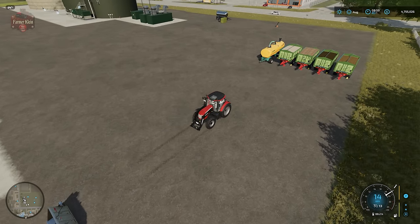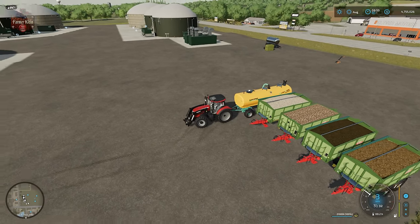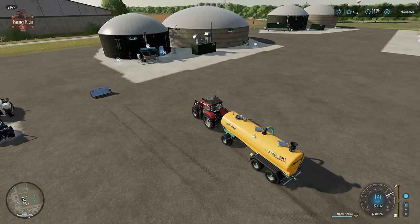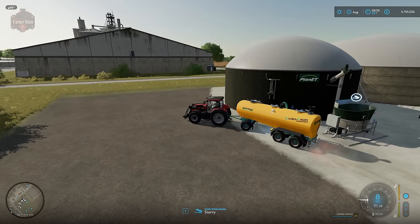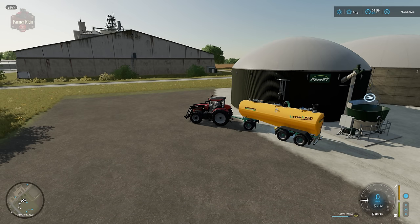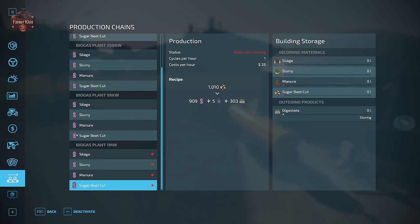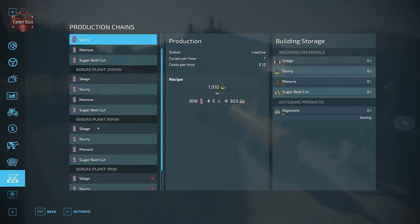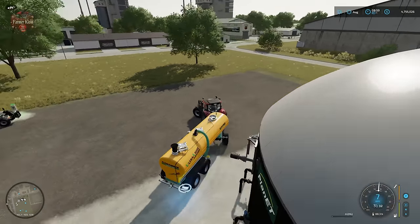I've got all types of product lined up. For slurry, we come over to the dump station and put in slurry by overloading. We can see from the production menu that slurry is going up, and therefore slurry is going to start producing output.